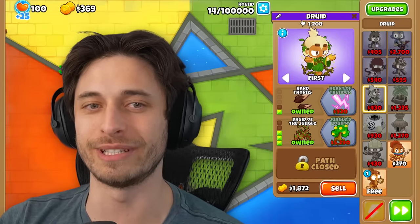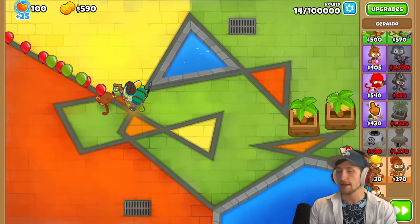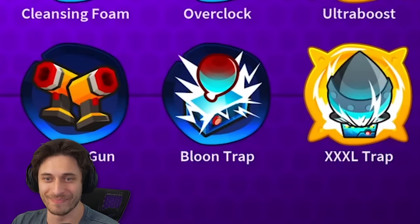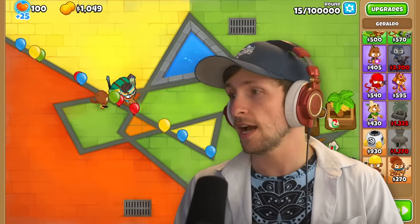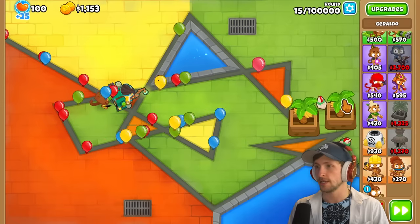Ceramics are going to be so terrible, dude. Oh my gosh. Yeah, you're going to have to figure out some kind of method for it. Engineer is what I would do — like a balloon trap. Yeah, that's actually a really good point. Maybe I should just do that instead of a farm anyways. That is definitely an option — probably one of the best options of all time.